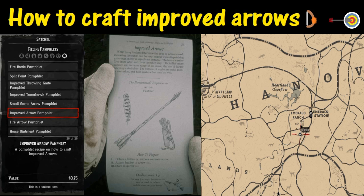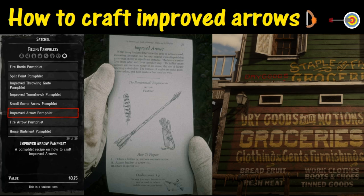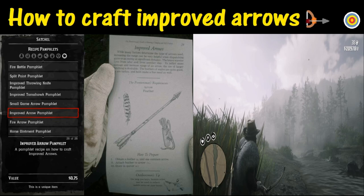One of the things you're going to need to be able to craft this, besides the arrow of course, which can be purchased at pretty much any place — gunsmith shop, general store, what have you.